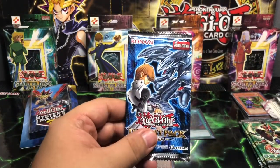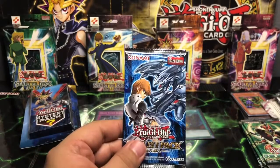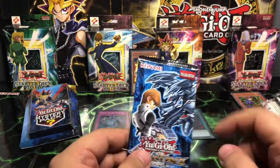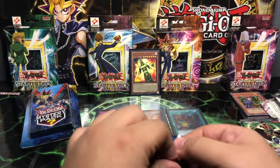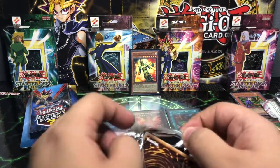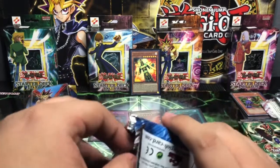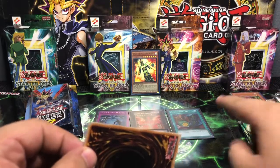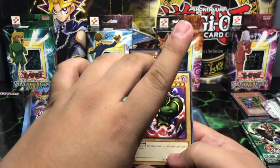Kaiba, what can you bless us with today? What do you have in store for us — maybe that Blue Eyes Ultimate? Or dare I say that Ultimate Rare Crush Card Virus? That would be such an epic pull — to be able to bless you guys with the Jinzo and the Machine Menace over there, the Polymerization from the Duelist Pack Yugi, and maybe a Crush Card Virus. That'd be awesome.